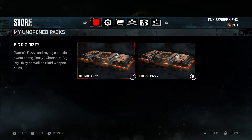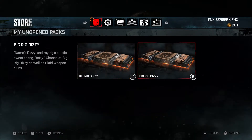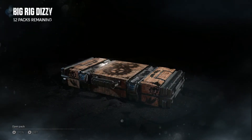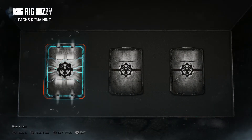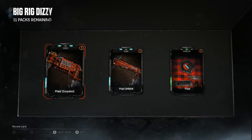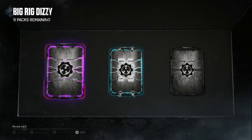For these Big Rig Dizzy packs, we've got two options — something completely new. There's a 400-credit pack and a 2000-credit pack. If you've played Gears of War 4 for a while, you'll have the same gut feeling as me that the 2000-credit pack is where it's at. They cost five times as much as a 400-credit pack, but I've personally found that 2000-credit packs give me more security and a better drop rate.